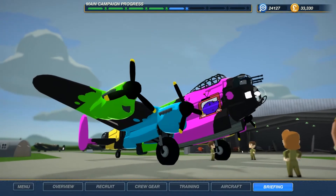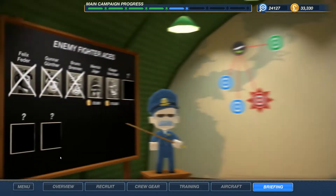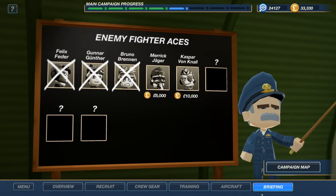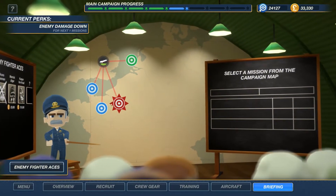Just because that really didn't take any time at all, we're going to jump into another mission. Let's take a quick look at the enemy fighter aces - we could have Merrick Jaeger or Kasper Von Nahl attacking us. I have no idea what either of them do and I am terrified, because Bruno Brenner was bad enough to be honest.